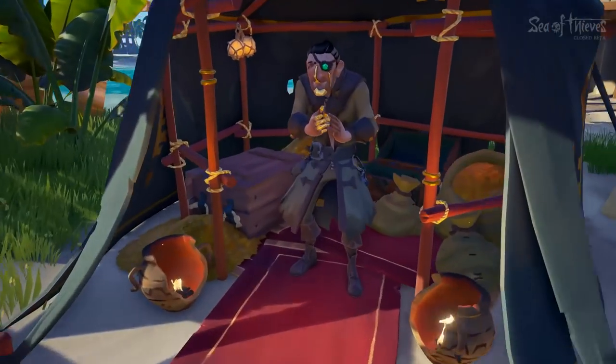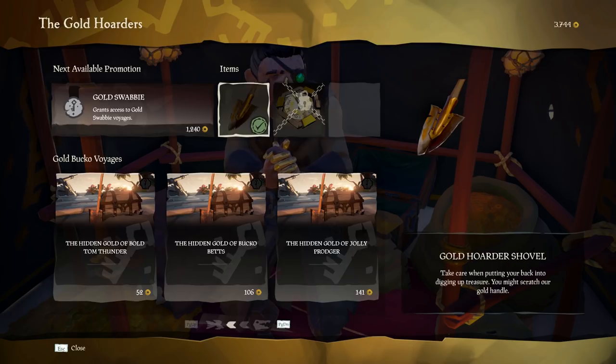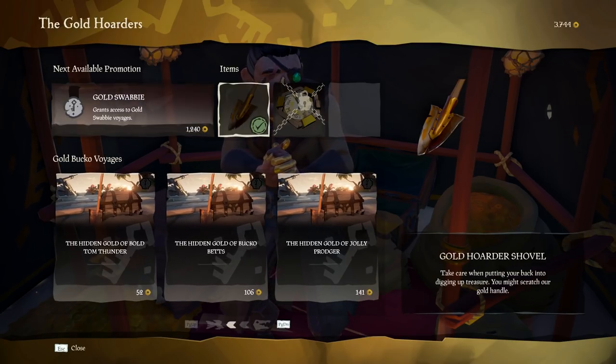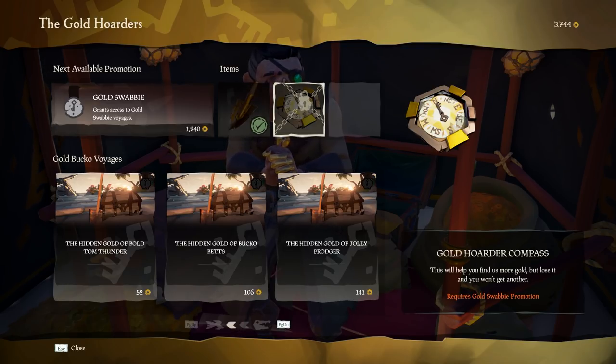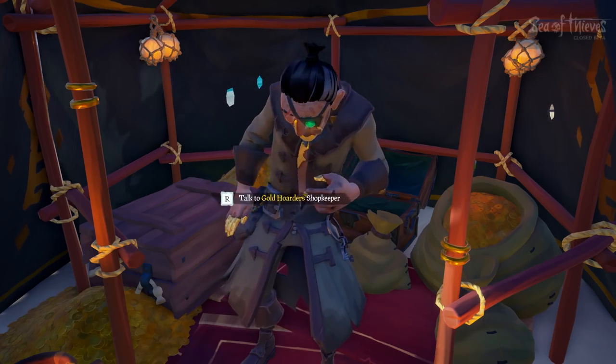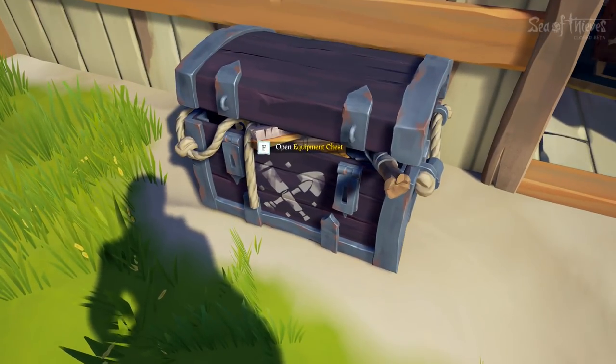None of the items will actually have stats that rack up or anything like that, so don't worry about that — it's all vanity-type things. Here's the Gold Hoarders shop, another type of shop you can go to. As you upgrade with these guilds and do missions you can buy different items; they unlock things like a shovel and a compass, each with little requirements you need to accomplish before you can buy them.